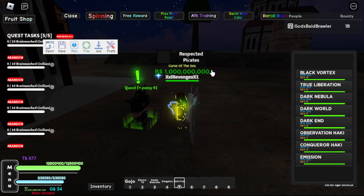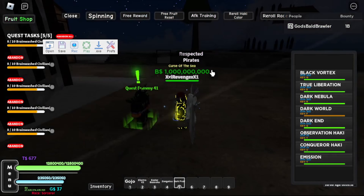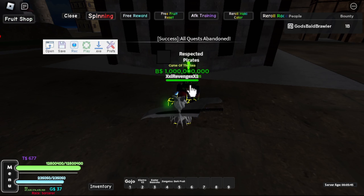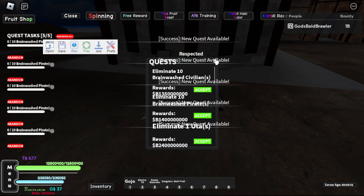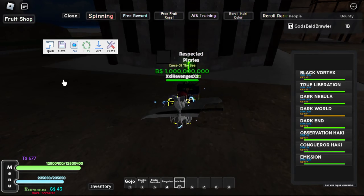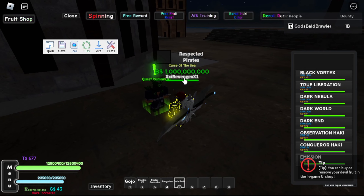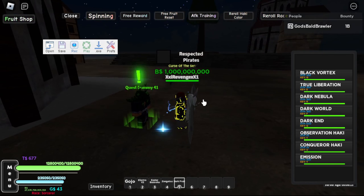Use your highest AOE move — a move that covers a lot of AOE, like Dark World. I wouldn't recommend doing Brainwashed Civilians since I can't really kill all of them with the Dark Fruit. I would rather you get the Eliminate Brainwashed Pirates quest since they're closer. Brainwashed Pirates is way easier to do since you can actually hit most of them using the Dark Fruit. If you're using the Sing Fruit, you should be able to hit most of them if you position correctly.